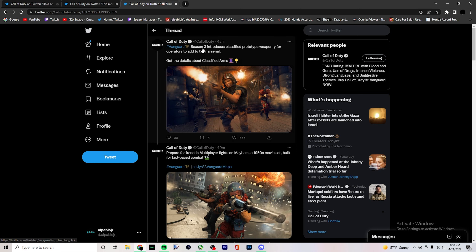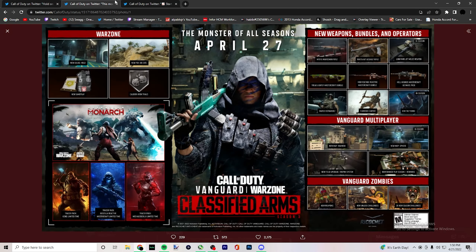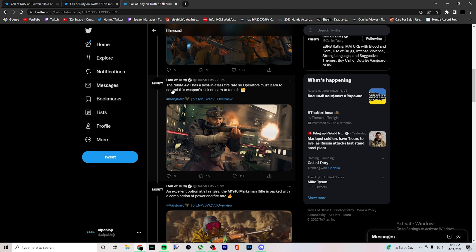Vanguard Season 3 introduces a classified prototype weapon for operators to add to their arsenal. Prepare for frantic multiplayer fights on Mayhem, a 1950s movie set built for fast-paced combat. Beneath the coal mine you'll find a hidden weapons lair — a small map for fast-paced close-quarters combat, that's in-season.